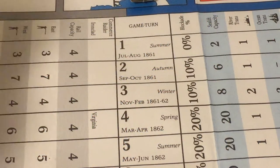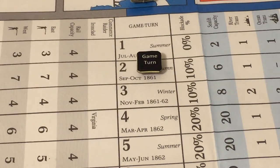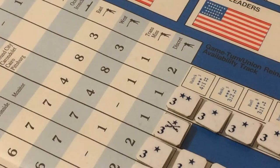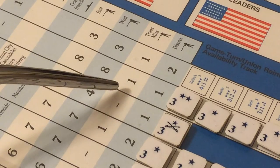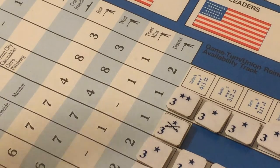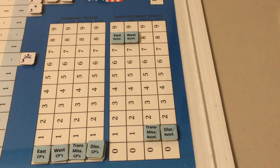We begin turn number two, Autumn, September-October 1861, and go to the reinforcement phase. The Union receives eight strength points in the East, eight in the West, one in Trans-Mississippi, and one discretionary strength point. We mark the reinforcement levels on the reinforcement track.